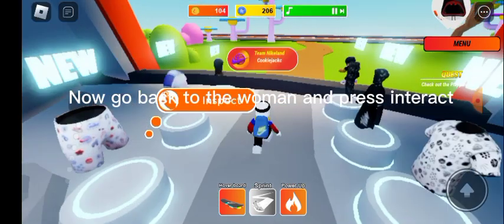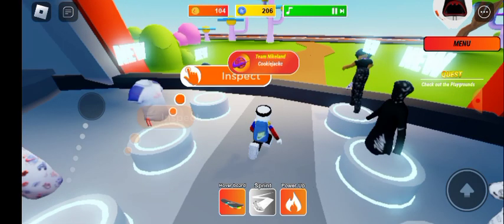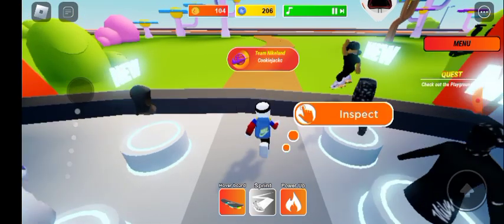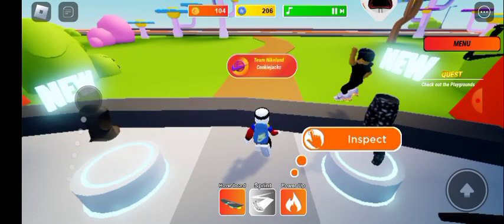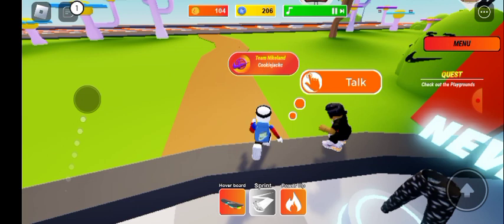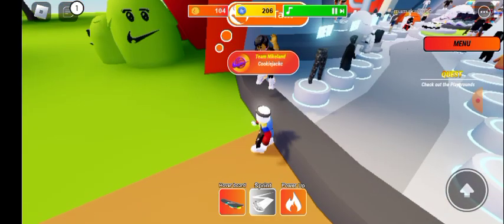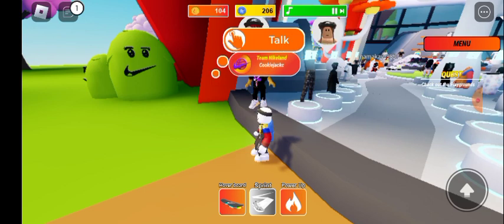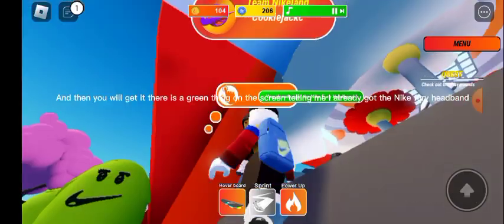Now go back to the woman and press interact. And then you will get it. There is a green thing on the screen telling me I already got the Nike Fury headband.